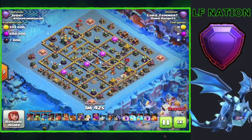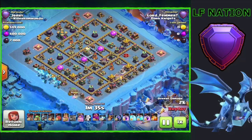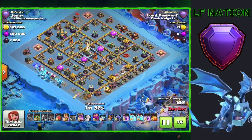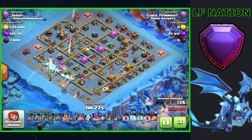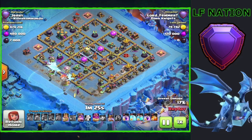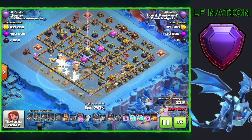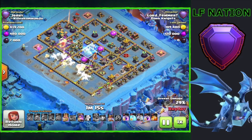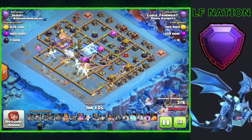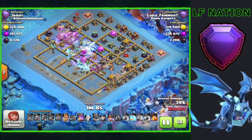On this first base we have a box style base with the town hall kind of isolated over here. I chose not to use a flame flinger on this one — I just wanted to see if we could make this work with the blimp, mainly because I'm using clones. It's really hard to use a flame flinger when we're trying to clone the balloons coming out of the blimp. So we attacked from one of the sides, pushing up through with the electro dragons, then used the clones on the town hall and picked up the single inferno and a couple other defenses along the way.